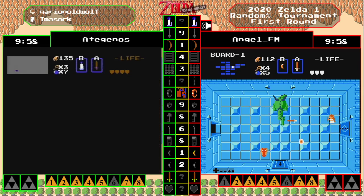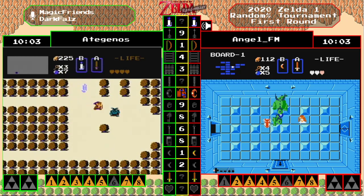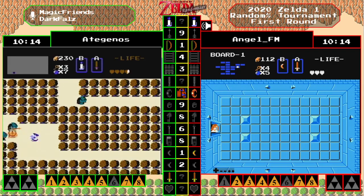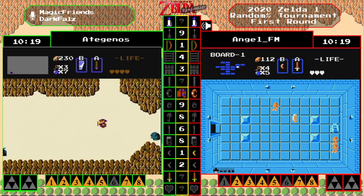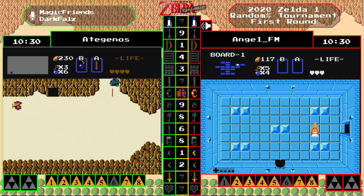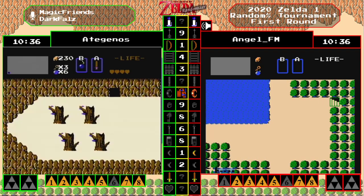At least our bosses are gonna give us a bit of a challenge, not going down easy like the enemies are. Looks like Mr. Glee our carry rolled up. We'll take that fairy, that's fine. Adaginos finds level eight himself and he's gonna make the same play that angel FM did and just say goodbye to it.